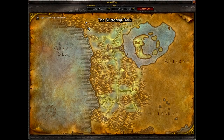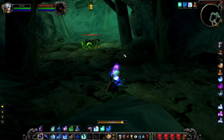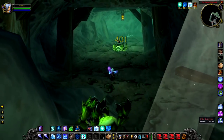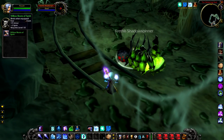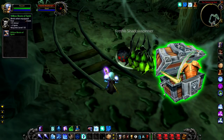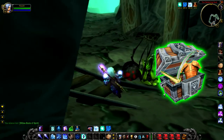Up next we have Crethis Shadow Spinner, a level 15 black widow spider that hangs around at the back of the Skittering Dark. Overall this mob is pretty disappointing — you head all the way out there and it only has a slightly increased chance to drop greens. So overall, if you are looking for greens why not kill it, but other than that there's no real reason to.